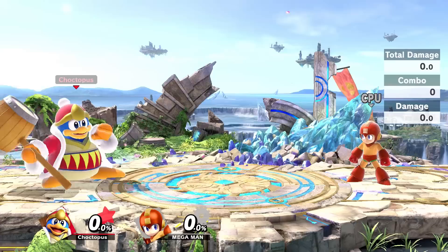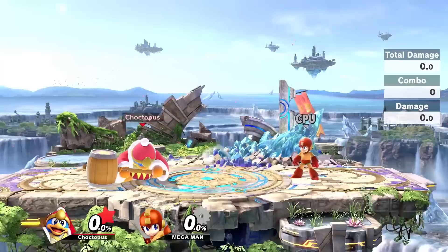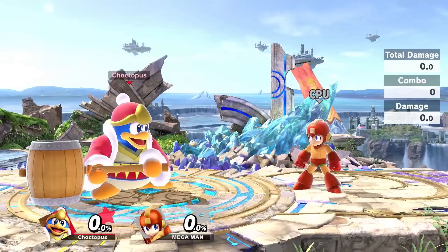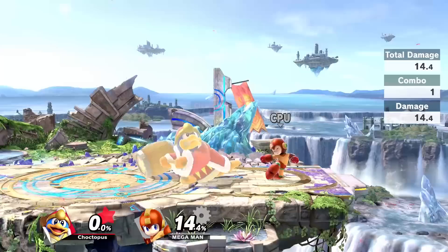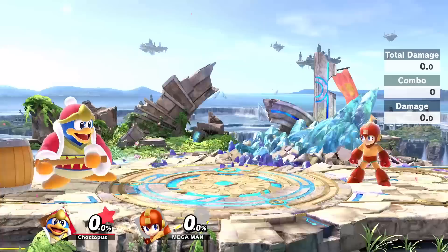Time to talk about air attacks — this is where King Dedede shines, especially for a heavy. Starting with the neutral air, or nair, which is fast. You can fast fall out of it, and nair is also a great combo starter into down or up tilts, which you can then combo into up airs or up smashes. Nair fast fall into down tilt works, but I think it's better into an up tilt — you can do two up tilts in a row: nair, up tilt, up tilt, into up air. It has almost no landing lag, so you can do a lot out of it.